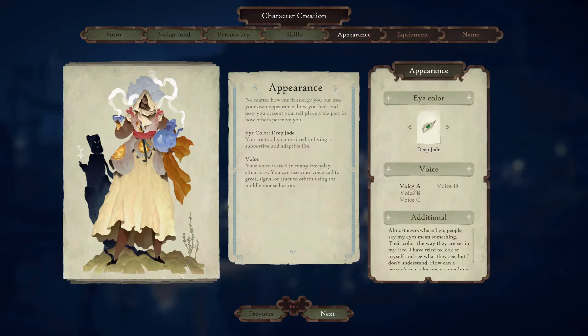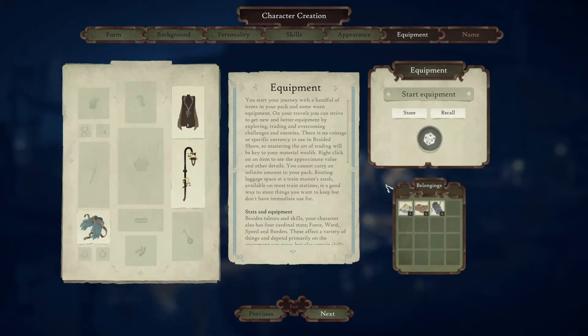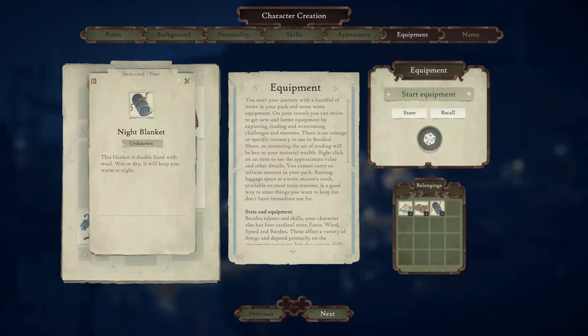For appearance I chose voice A and a deep jade eye color. The description is: 'You are totally committed to living a supportive and adaptive life.' And she says about herself: 'Almost everywhere I go, people say my eyes mean something — their color, the way they are set in my face. I've tried to look at myself and see what they see, but I don't understand. How can a person's eye color say something about them?' For equipment, I sat here for a long time rolling for what I wanted. I do have a light source, gloves, a cape, plenty of food, and a night blanket that will keep me warm at night.